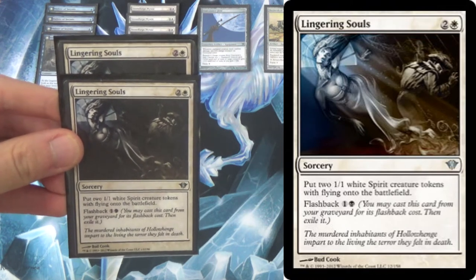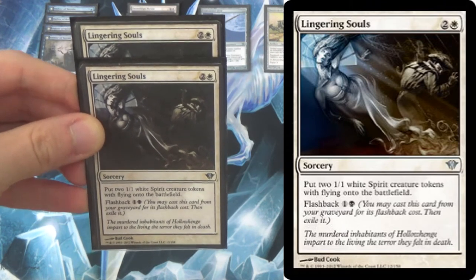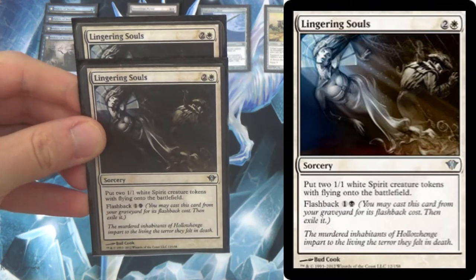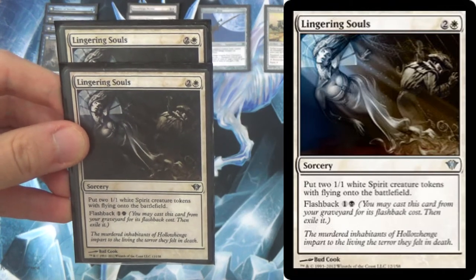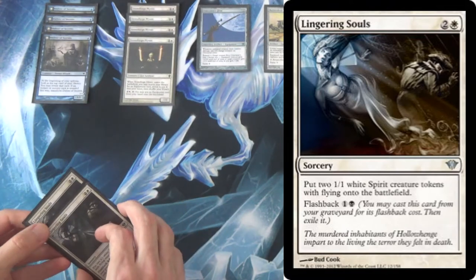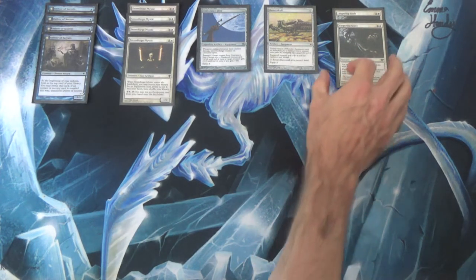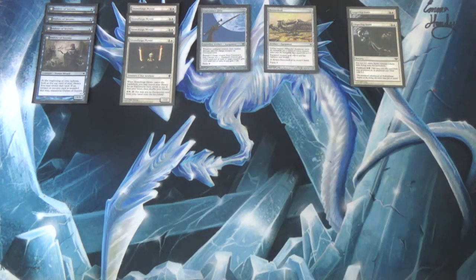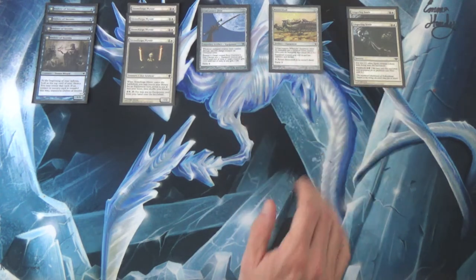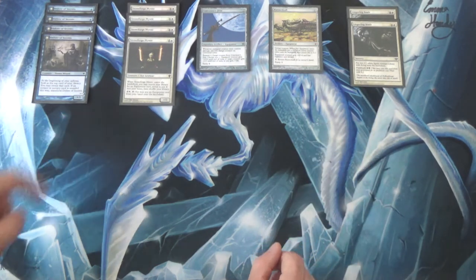Lingering Souls is maybe the best anti-Force of Will card in Legacy. If they use Force of Will and pitch a blue card to counter it, it's not a two-for-one — it's a two-for-a-half. Against fair decks, especially fair blue decks — other Delver decks, Leovold, Merfolk — they hate to see Lingering Souls. The tokens are in the air; you cast it once, trade with a Delver of Secrets, and just cast it again from the graveyard. This is one of the most underrated cards in all of Legacy. And while it feels like a creature, it is not — it is a sorcery, which means it flips Delver of Secrets.